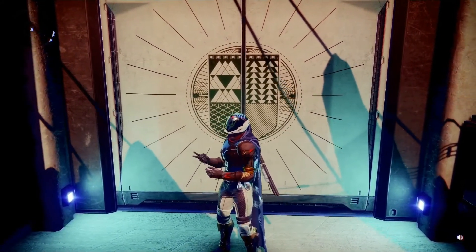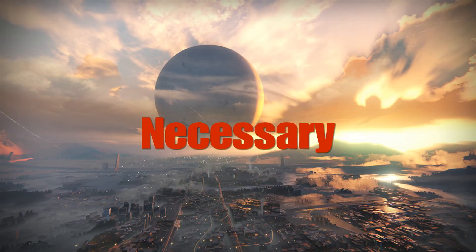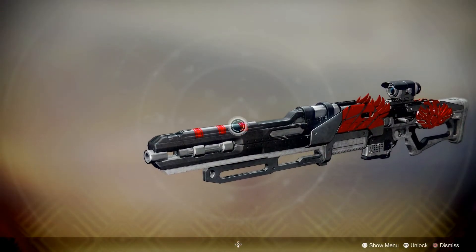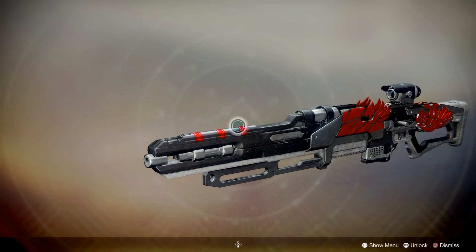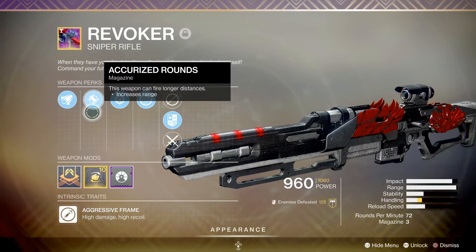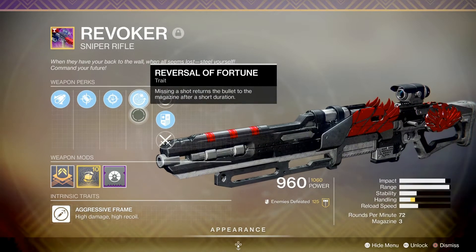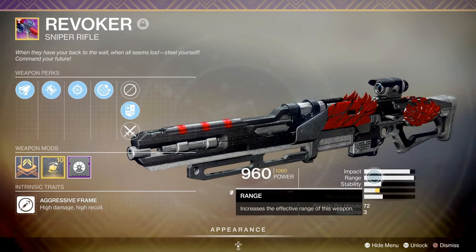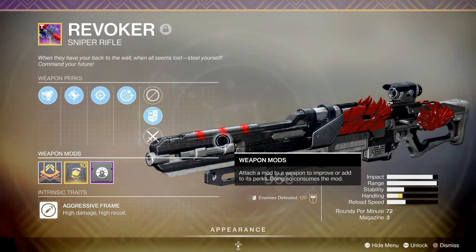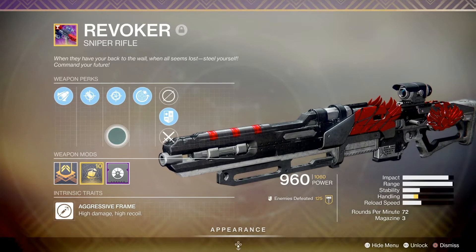All those seasons are going to get purged — all these 1060 weapons and armor. But why is sunsetting necessary? It's necessary because of weapons like the Revoker sniper rifle. It has a unique perk and it absolutely destroys. Anybody who's been good with Revoker or been hit by it knows that it claps on another level. It does so well in PvP that keeping it allowed in Trials of Osiris and Iron Banner is just unfair to those who don't have it.